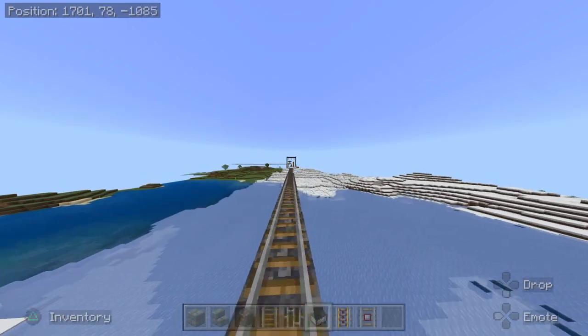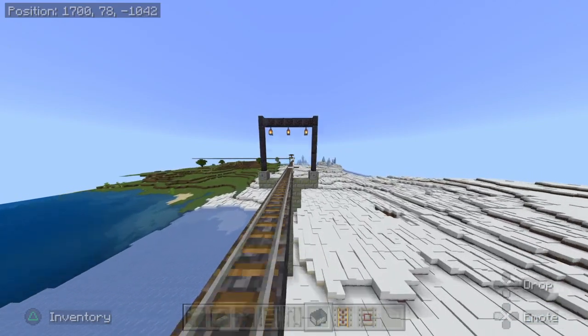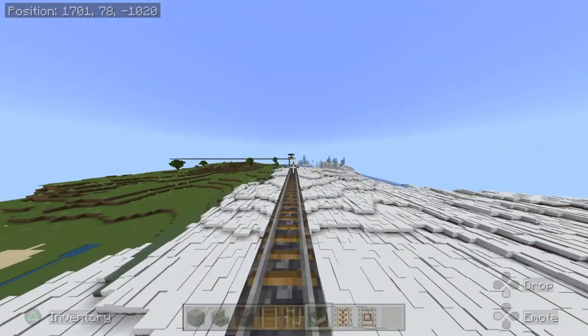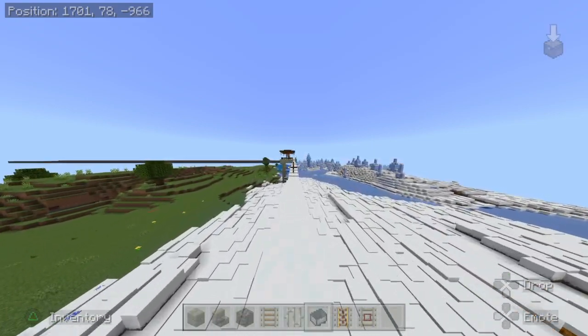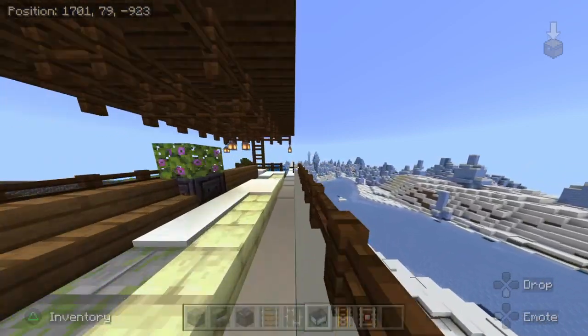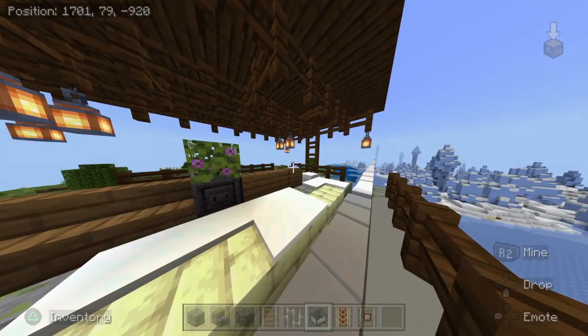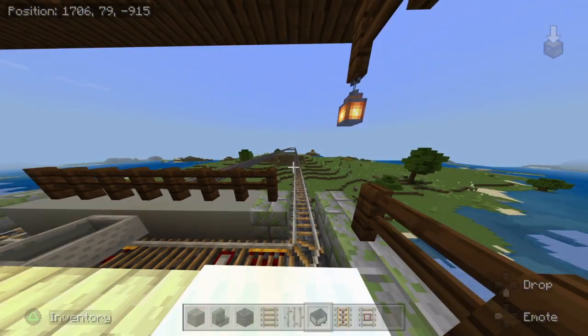And then we came upon our marker indicating there was a segment that needed a spur line. We come to this station, and from here you would transfer to this line.